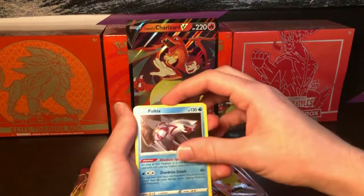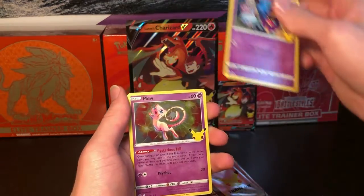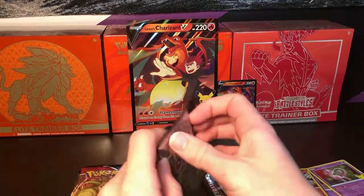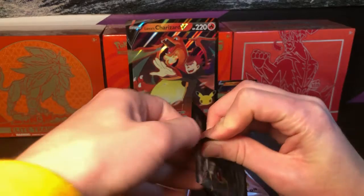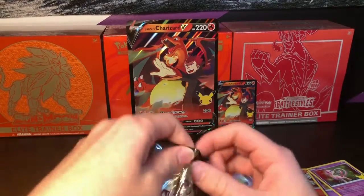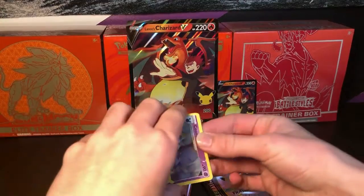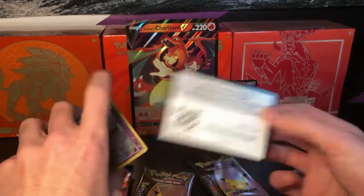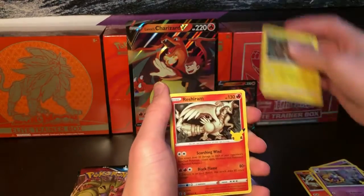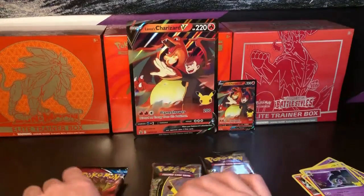From this first Celebrations pack: we got the Reshiram which I may need, Cosmog, and the Mew — very nice. Next pack: Cosmog again. If you've seen the collection video you know I have the Umbreon, but we're still down to pull another one. Ooh, and the Lunala — I don't have that one, so that one's nice to pull.